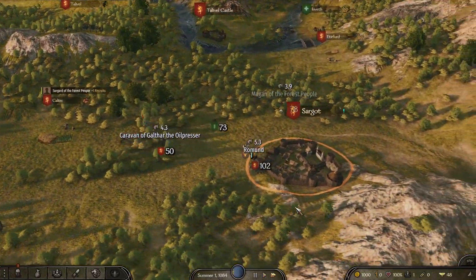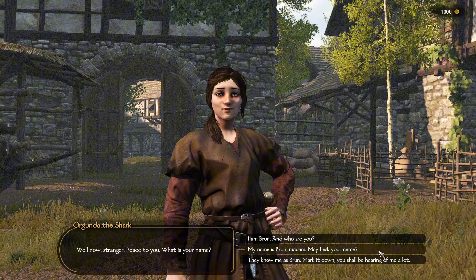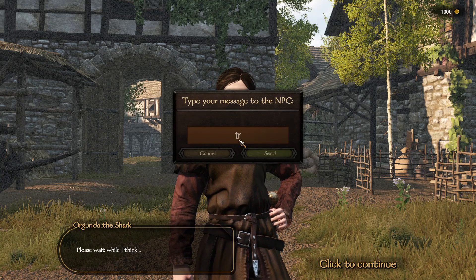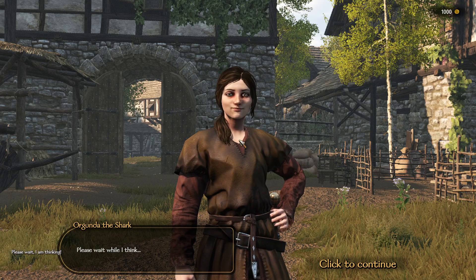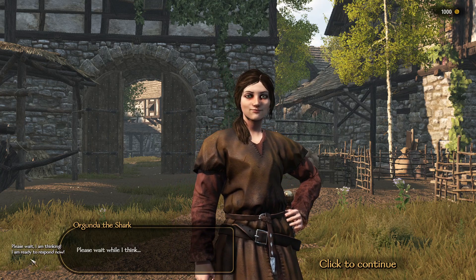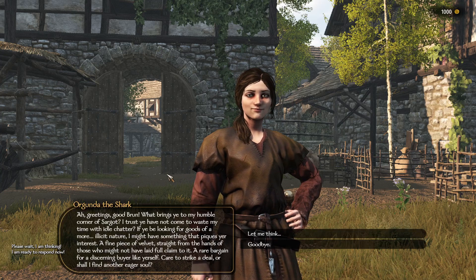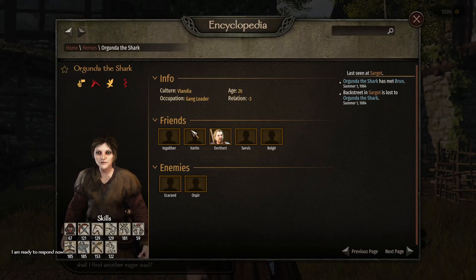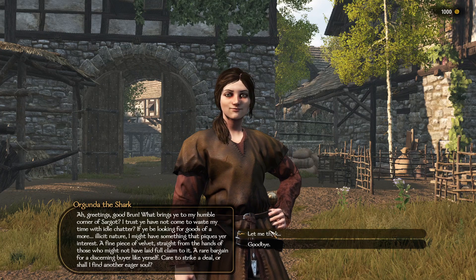One of the core features of Chateye is the ability to talk to any NPC. Just walk up to them, select the 'Chat with me' option, and type your message in the text box. Hit enter to send it, then wait for the text 'I am ready to respond' to appear in the bottom left corner before clicking continue. The NPC will then reply to you with contextually rich dialogue.